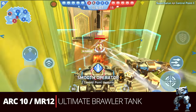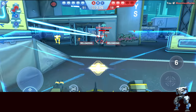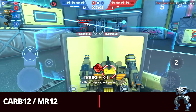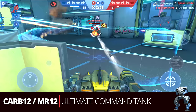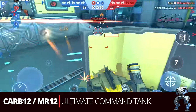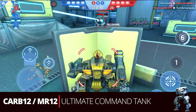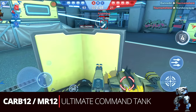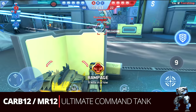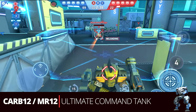If you don't want to go full brawler but still want to be fearsome up close and have flexibility, the Carbine 12 and Missile Rack 12 is really good — the ultimate command tank. You'll still be fearsome up close and able to take just about anyone head on, but you're sacrificing a little damage from the Arc 10 to get the Carbine 12 and have good range further away as well. Really solid build that's useful in a lot of instances.